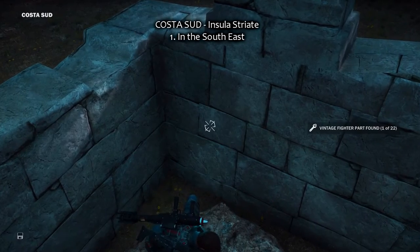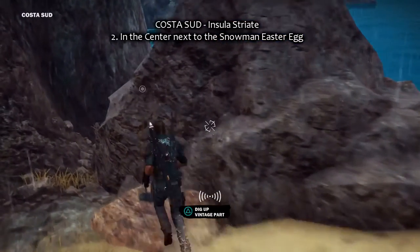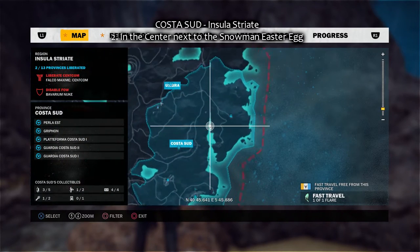There is the first vintage part to collect. And the second one, Costa Sud, in the center next to the snowman Easter egg. And I'm gonna pay him a visit right after this.